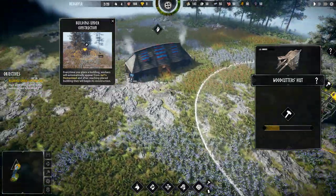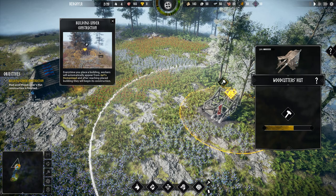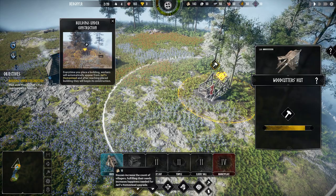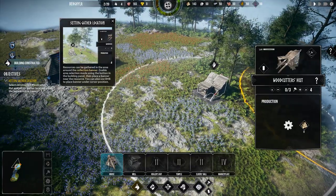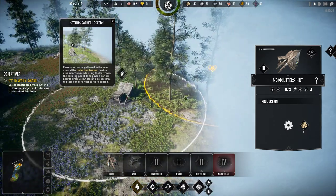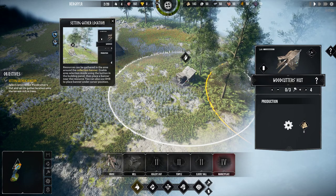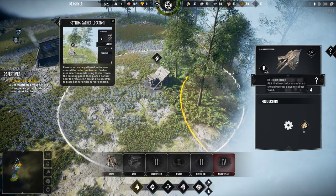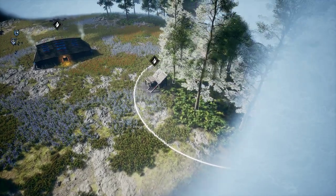They're building it — that's nice. A house! Resources gathered from this area around the collection banner — enable area selection mode using the button in the building panel. Collection banner — so they've basically got collection radiuses now. That makes a lot of sense — it's kind of like a mechanic from 'Life in the Aftermath.'